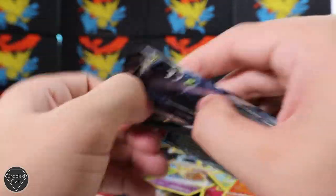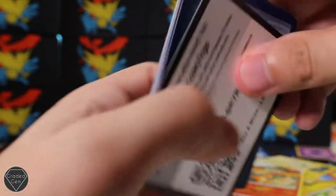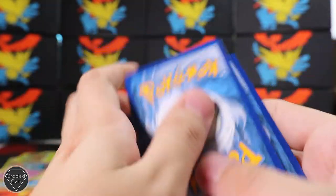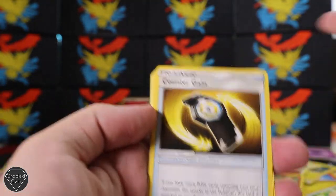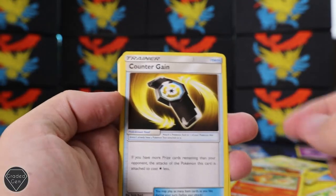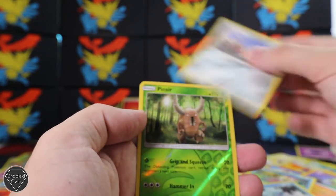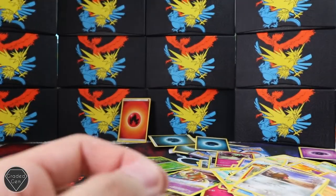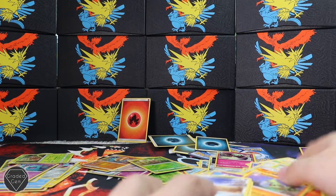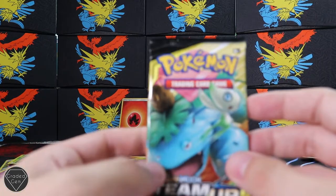We've got Lost Thunder here. We don't actually have that many packs left. Also this was Lost Thunder as well. Turn it over, cover the QR part of the code. We've got a Fire Energy. Counter Gain, Ariados, Moomoo Milk, Marill, Luvdisc, Slowpoke, Cubchoo, Alolan Diglett, Pinsir reverse, and a Gastrodon Holographic. The Gastrodon Holo is kind of nice, we like that. But we've gone through a lot of packs - let's see how many we've got left. About eight maybe.